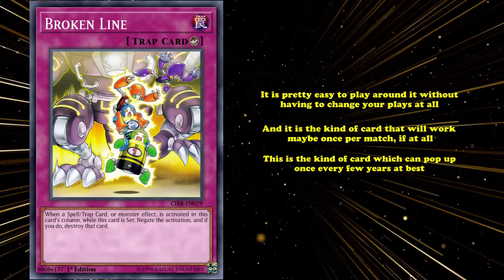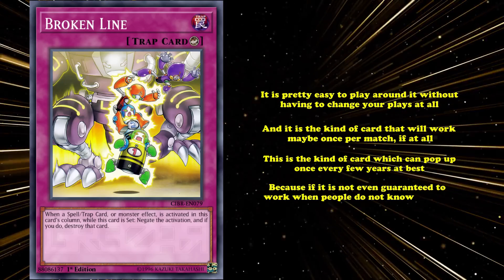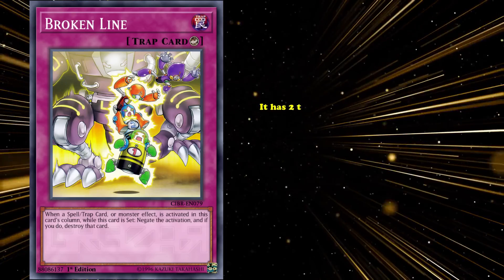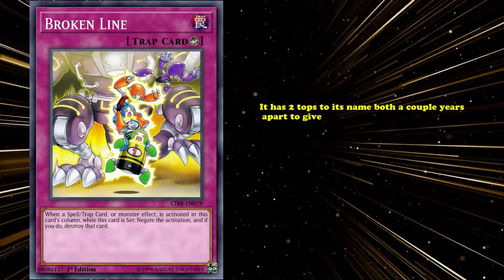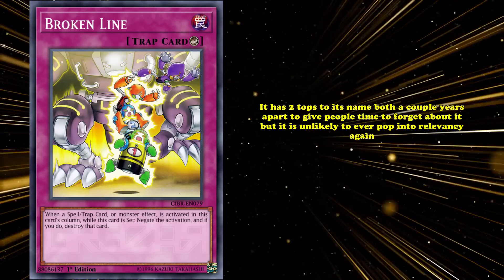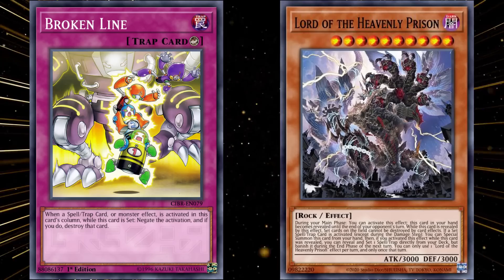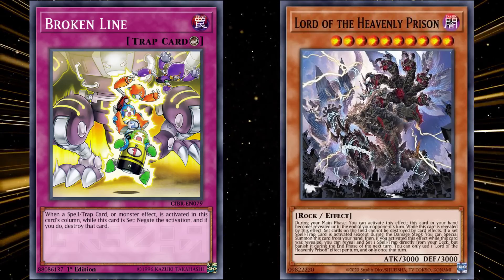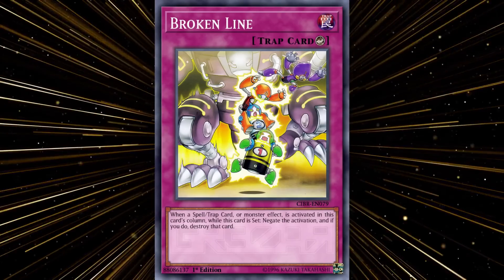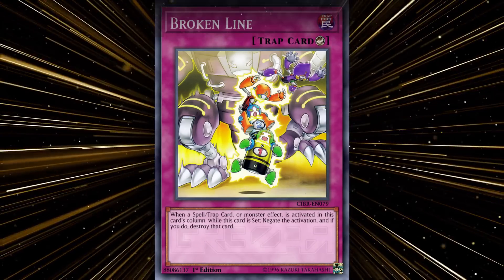This is the kind of card that will pop up once every few years at best, because it's not even guaranteed to work when people don't know about it, and becomes literally impossible to resolve if they do. Broken Line does have two tops to its name, both a couple of years apart to give people time to forget about it, but it's unlikely to ever pop into relevancy again. There are just many better ways to protect your spells and traps, such as Lord of the Heavenly Prison making them immune to destruction as a hand effect. What really seals the deal nowadays is that people will skirt around Broken Line without even thinking about it, by playing around another card further on in this list.